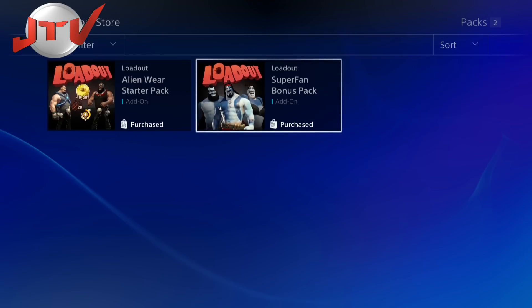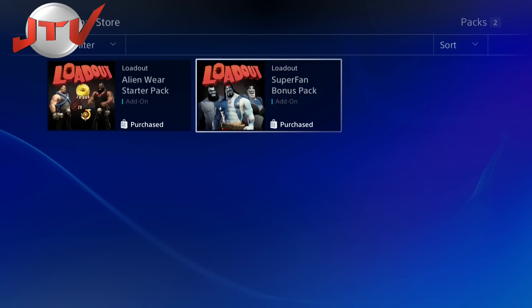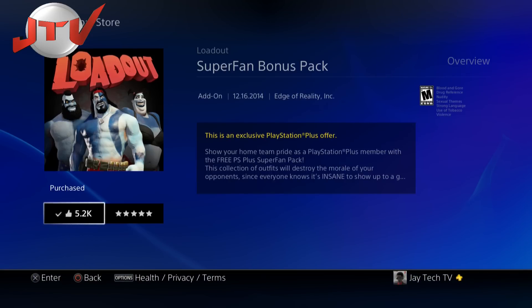Just a basic haircut or facial hair and stuff like that. Also, for PlayStation Plus people — if you got Loadout, you'll get a super fan bonus pack skin that's totally free. It colors your character blue and white with the PlayStation symbols: X, Square, Triangle.